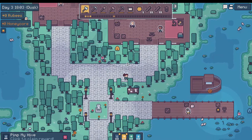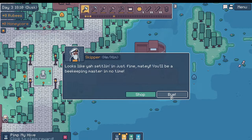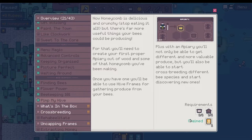I see a bunch more beehives. Now he wants to talk to me again. Looks like you're settling in just fine, matey — you'll be a beekeeping master in no time. Pimp my hive. Honeycomb is delicious and crunchy — stop eating it all. I haven't eaten any of it. But there's far more useful things your bees could be producing. For that, you'll need to create your first proper apiary out of wood and some of that honeycomb. Once you have one, you'll be able to use hive frames for gathering produce from your bees. With an apiary, you'll be able to get different and more valuable produce and start to crossbreed different bee species. This is where we breed them from. And what did we get? Belia's Almanac.